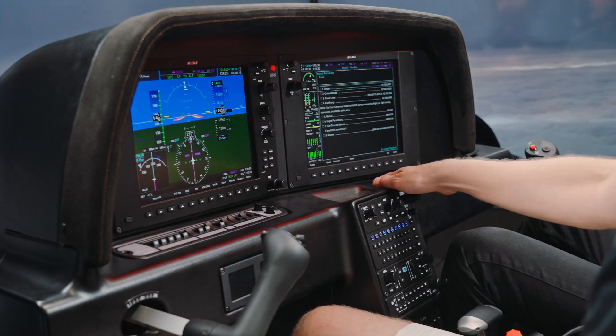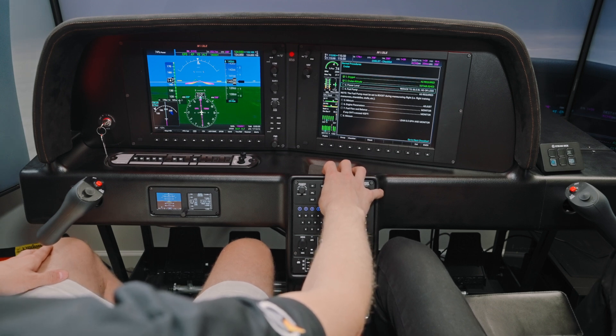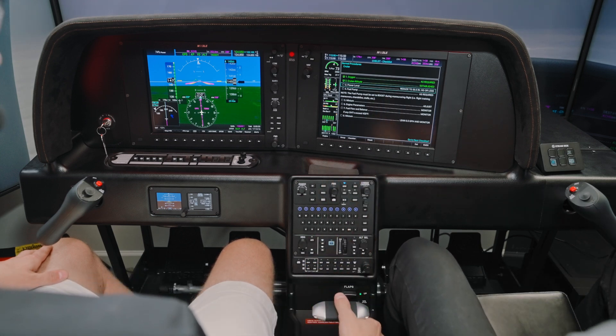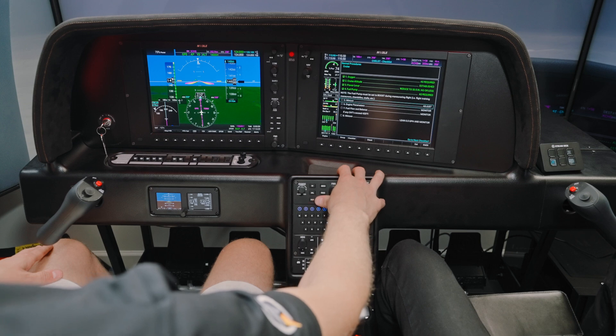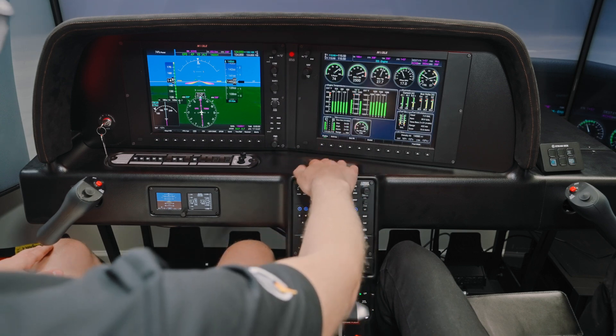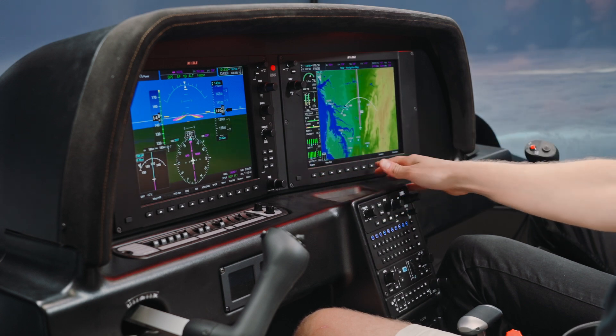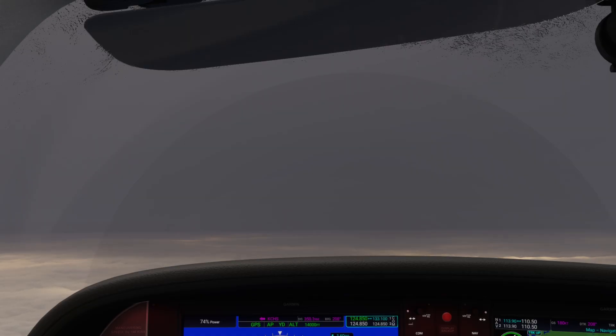Cruise checklist. Normal cruise — oxygen, breathing that good beach air. Cruise altitude established, level at 14,000. Cruise power reduced to 30 or less — we're at 27-28 inches manifold pressure, about 73-74% power. Fuel pump off for now unless we get rough running. Mixture adjusted on our lean assist. Engine parameters and fuel flows look good.